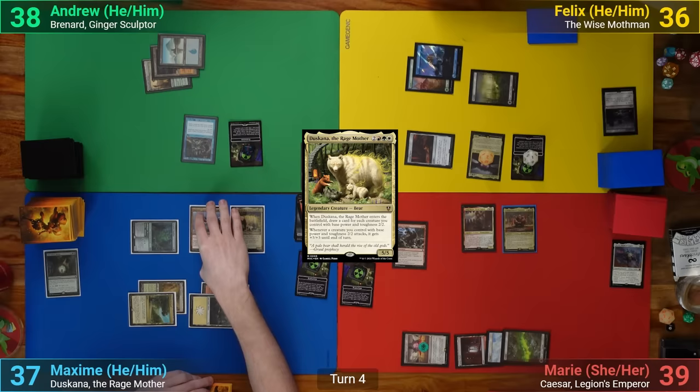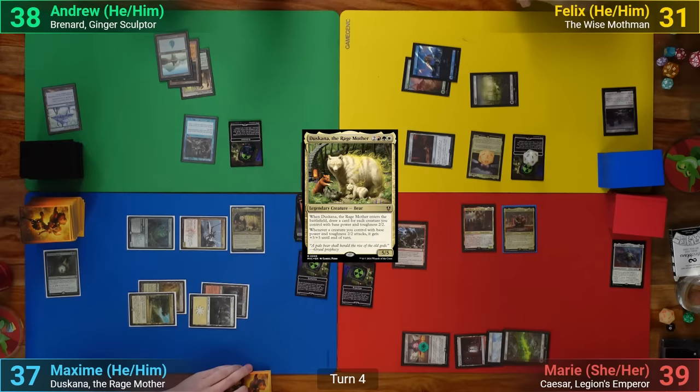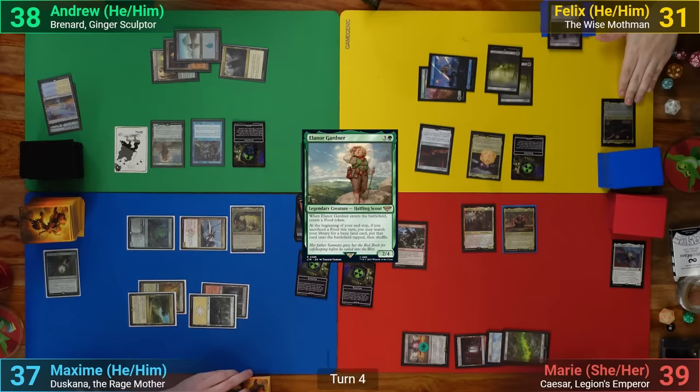Moving to combat, he swings the Sky Knight at Felix, which gets pumped by Duskana, and Felix can't block and takes five. I draw for turn and mill the Seed of the Synod, not losing my Rad Counter. I then play a Command Tower for turn and play Eleanor Gardner, making a food as she comes in. Felix draws and mills a non-Land to his Rad Counter, losing one and the Rad Counter, and adding another counter to Mothman. He plays a Swamp for turn and casts Life from the Loam, paying the one for my Study Tax.